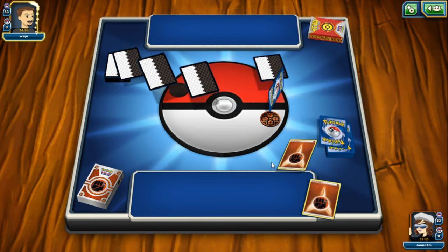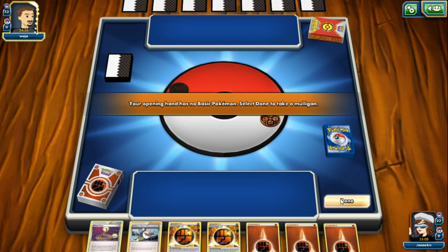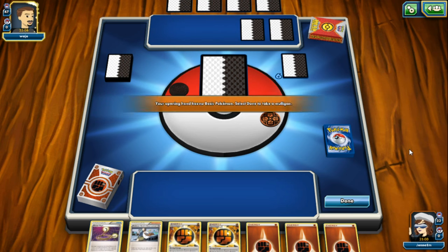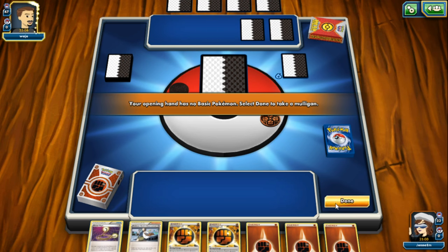He's going first so we do get our way. My opening hand has no basic Pokemon - that happens sometimes - so I'm going to reshuffle, which gives him an extra card. He's choosing his active Pokemon right now, hopefully with better luck than we had. He's put out his starting Pokemon and added cards to his bench.